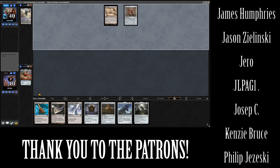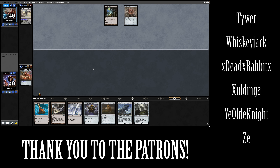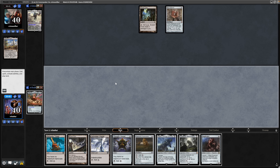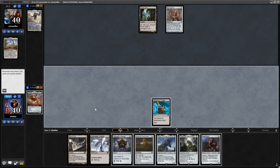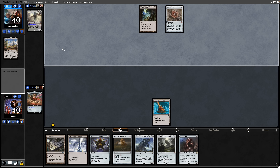We see a Mox Diamond for our opponent as well as an Ancient Tomb, so their ramp is getting off much better than ours currently. They're discarding an Inventors Faire to the Mox but not casting anything with that three mana, surprisingly. We see a Duplicant — it's just a Reliquary Tower into nothing.